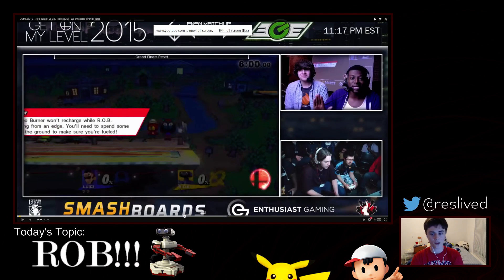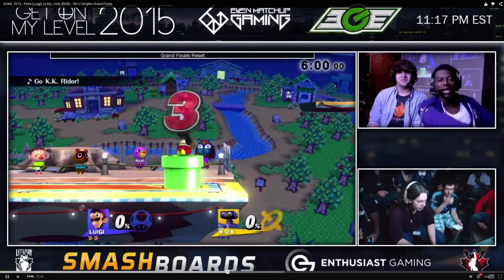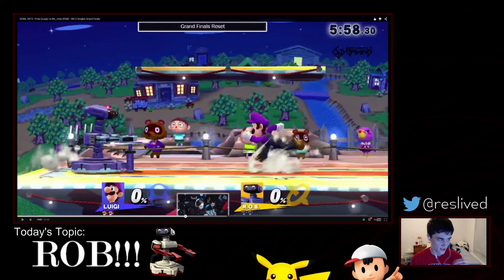This is from Grand Finals, after Holy Nightmare had just reset the bracket and was ahead and ready to go to town on Pope. He's going to fire the laser, and then already we have to stop because we need to talk about this Gyro. This Gyro positioning is huge, and Holy Nightmare is going to do this a lot. He just charges Gyro to see what his opponent does.